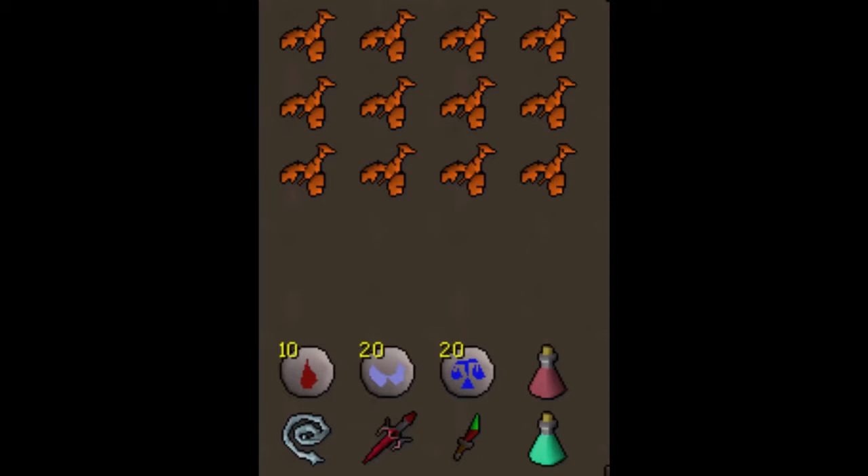Here's the inventory. It may not look great for Barrows, and that's intentional because we're banking every single round. The lobsters are just in case you get a Dharok tunnel and don't want to use a prayer potion. When I do this method I actually don't bring prayer potions — I just bring lobsters and try to out-eat Dharok. You'll have your teleport runes (one blood, two souls, two laws), an energy potion, a prayer potion, dragon dagger, dragon defender, and a whip.